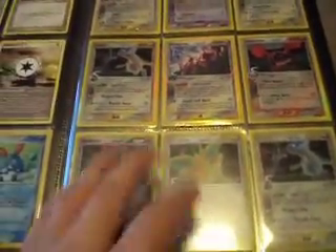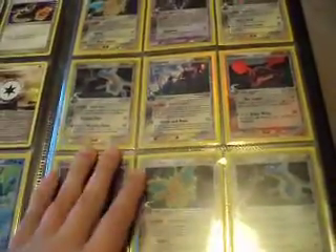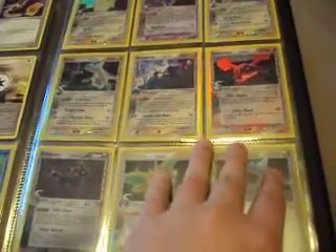Apart from a Flareon EX — I do have one but it's in really bad condition. And I'm also looking for — oh, there's a secret rare box topper. I'm also looking for Vaporeon EX from this set, and Groudon Star, and Kyogre Star. I already have Metagross Star, which I got off eBay pretty cheap earlier on.